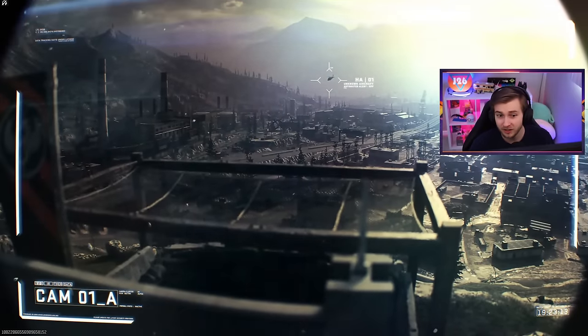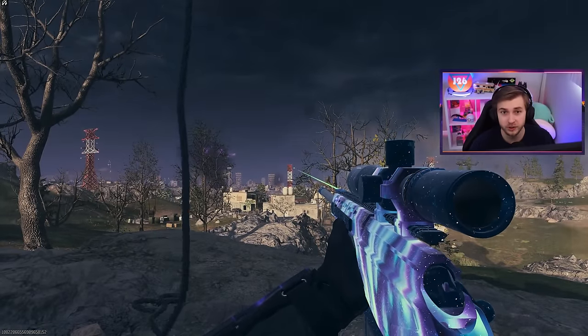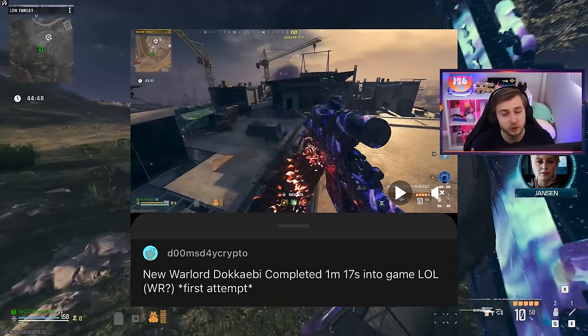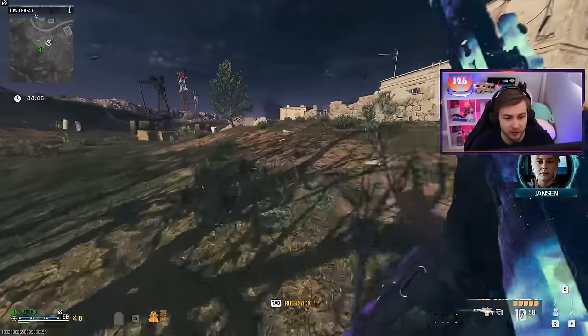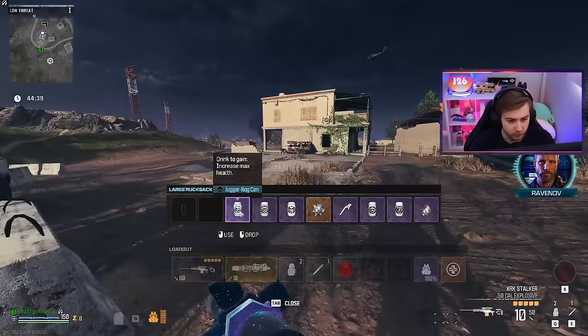There's probably no better time to try to unlock this calling card than right now, because currently you can get into the warlord's fortress without the key card. I got this strategy from a clip on Reddit from Doomsday Crypto. His strategy was coming here with the XRK Stalker and bringing the Scorcher, and hopefully we should be able to take it out.